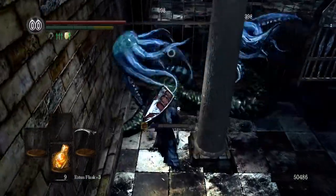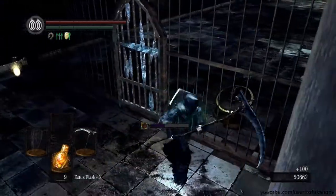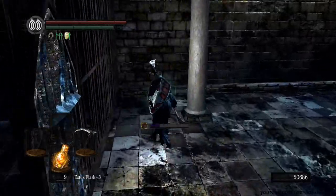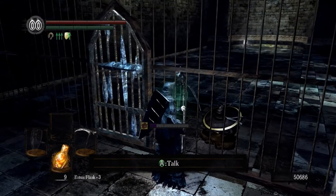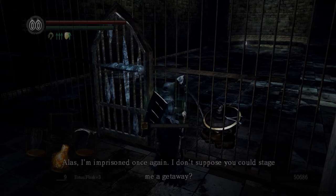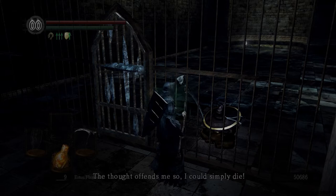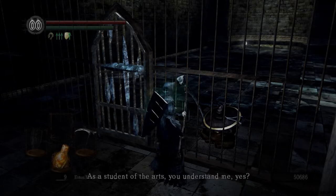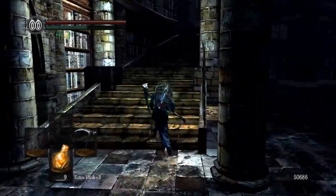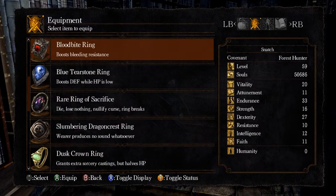These two here are non-aggressive and you can just hear them cry a little bit - there are lore reasons for that I won't get into. They are non-aggressive even if you hit them; they will not defend themselves. We know this guy by the way, and they also don't respawn - they are guaranteed to drop Soothing Sunlight and Bountiful Sunlight. He says: 'Hello again - what a chance meeting this is. Alas, I'm imprisoned once again. I don't suppose you could stage me a getaway? The archives - such a storehouse of knowledge, so close but just out of reach.' We don't get the key to open his cell until next episode.